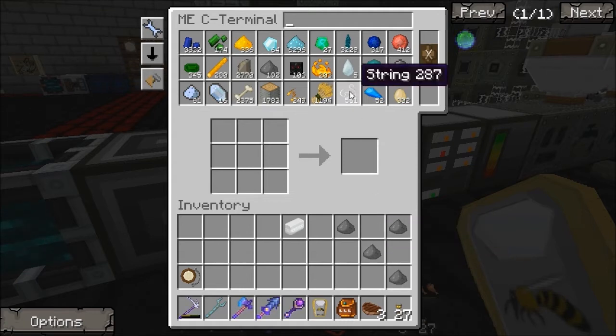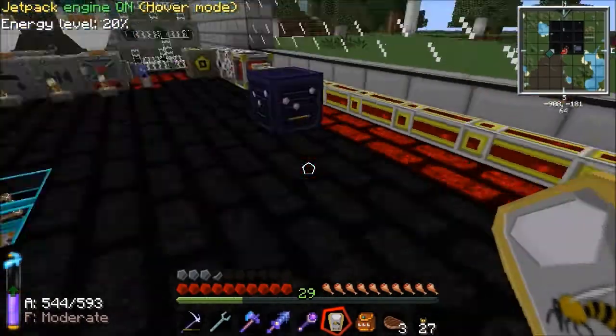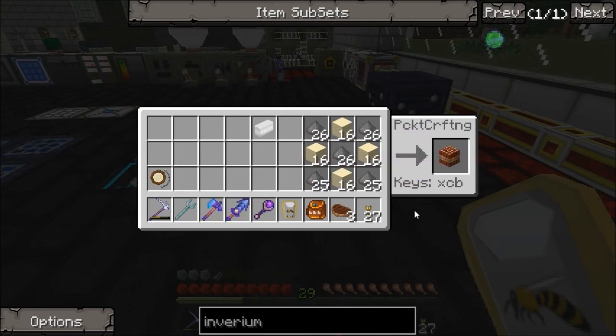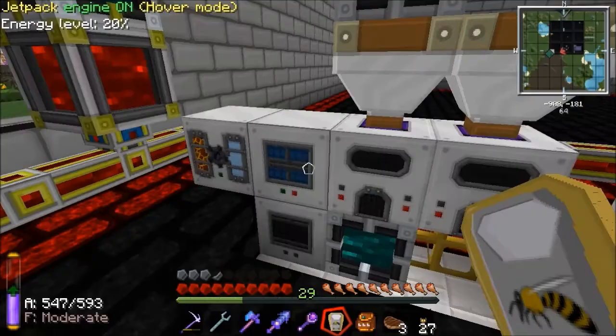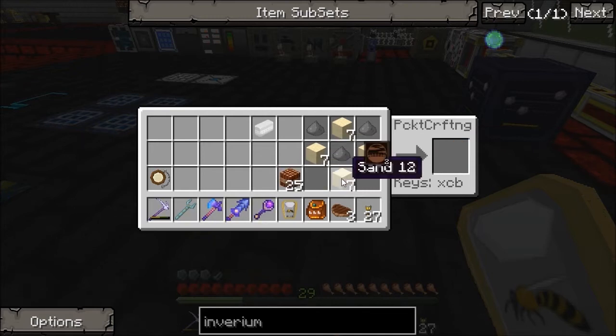I think it's four sand. Let's go with a couple of stacks. This is going to be an issue because we haven't got much gunpowder, but you'll see in a minute — that's an issue we're not going to have for long. Let's quickly make some gunpowder, then some TNT. Okay, so it's the other way. There we go. Let's even that out — let's get another stack of sand. Now it's 25 TNT, and then we need to make that into industrial TNT.